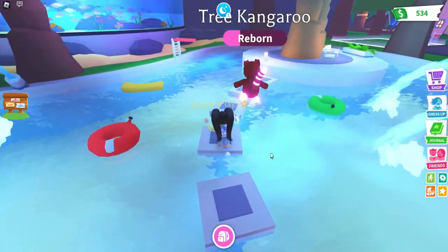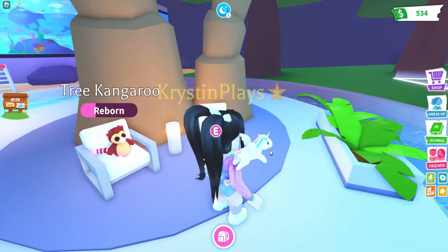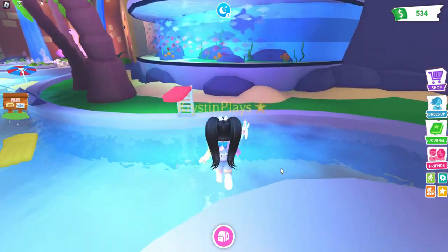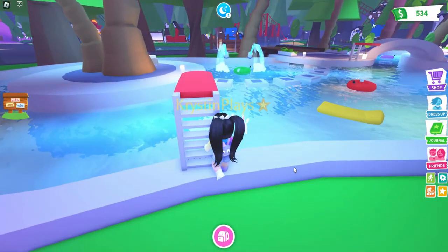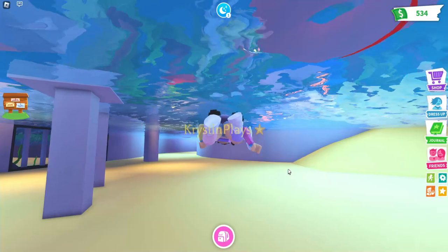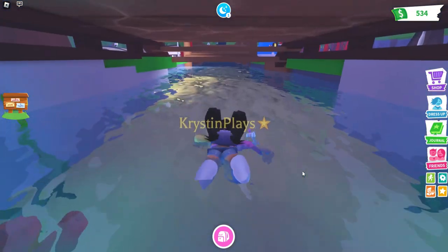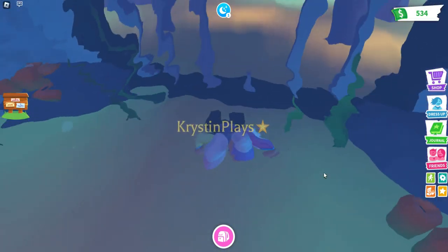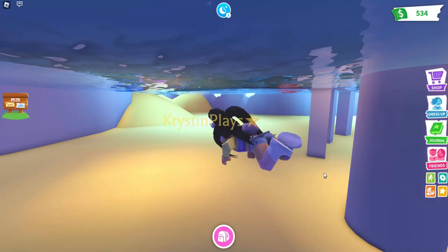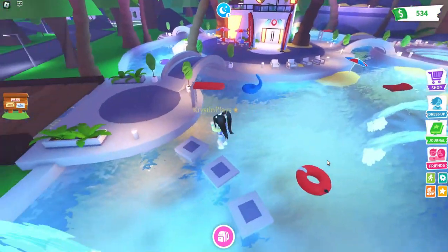You can walk over here and there's a cute little lounge area that you and your pets can sit on. We also have the diving board over here. Let's dive — and you can actually go under here. There's kind of like a little secret area that you can go through. There's also the tubes that you can use as well.